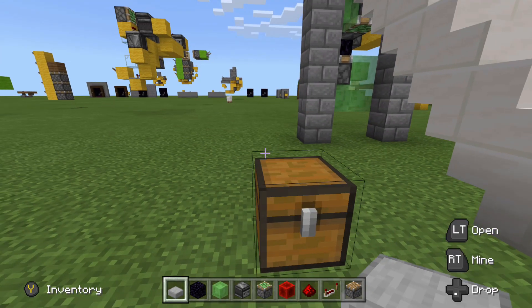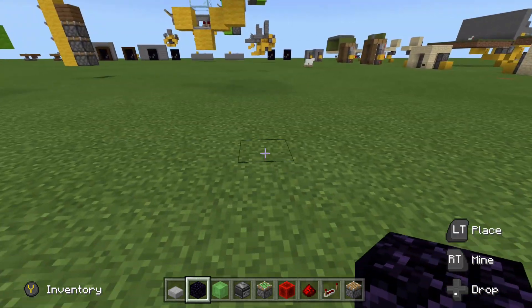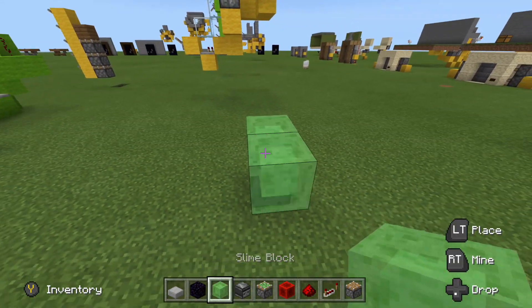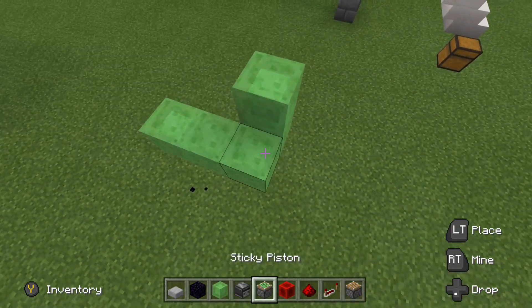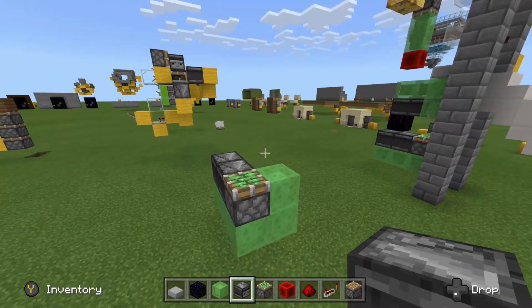We'll go ahead and grab all of this into our inventory and start building. We are going to start out by placing a temporary block on the ground and build out an L formation like this — three blocks out, one block over, and then one block up on that tail end. Right here, that is going to cradle our piston.